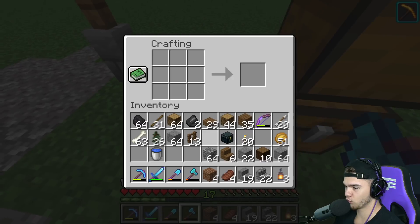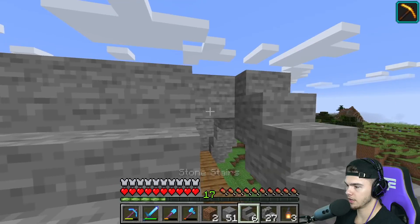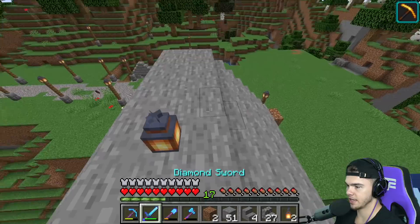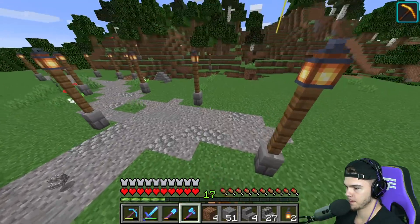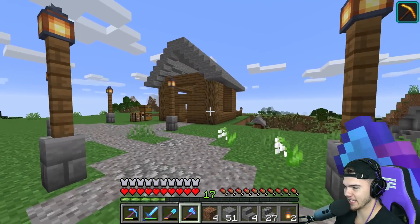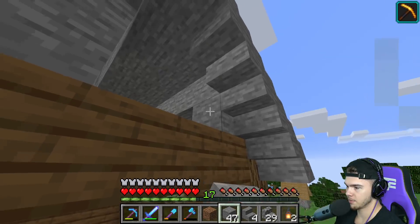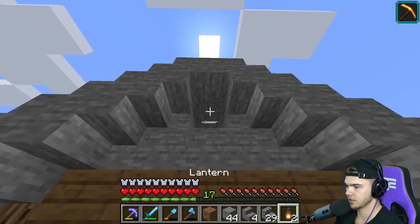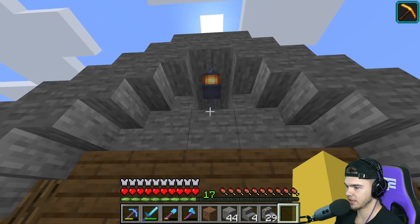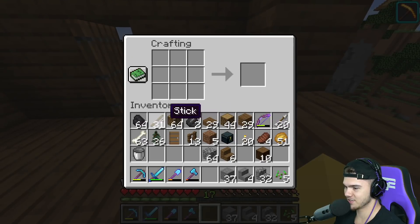The stone stairs look really nice so we might do the whole roof with it. Cobblestone, maybe next time. Last little stairs done. Now we need to add something on the roof - maybe just a lantern, yeah. Just so mobs don't spawn up here. Clean! Simple and clean. On the front, I think that could be a window with a lantern hanging off the front.